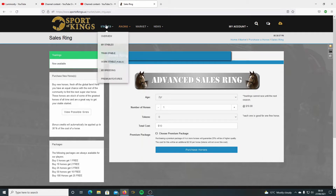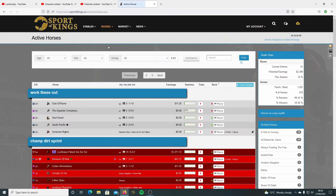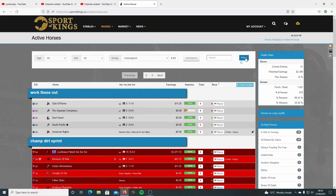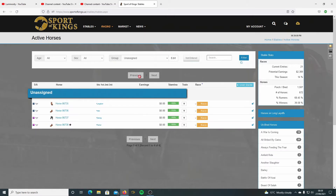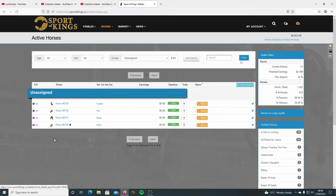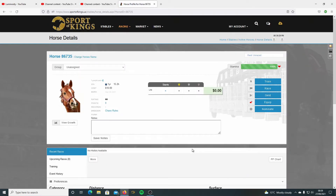Once the horses are bought they end up in your stable under the group unassigned. This is a group of four horses I've just bought. This black star is interesting - that means it's a rear sire, the sire is a flatter. We're going to train a horse, starting with the top one. Click on that and we get to the horse's page.